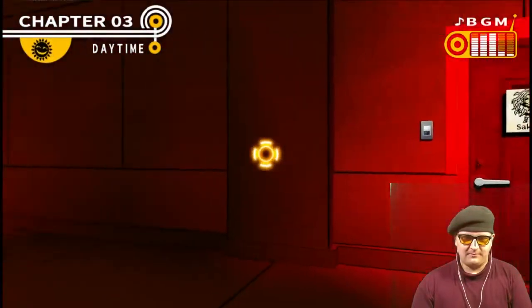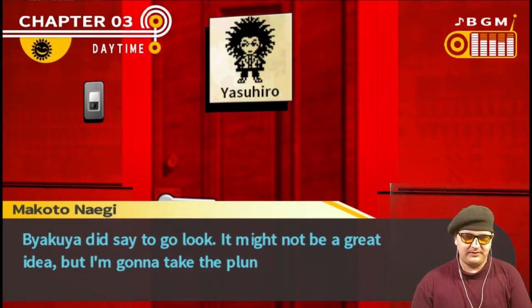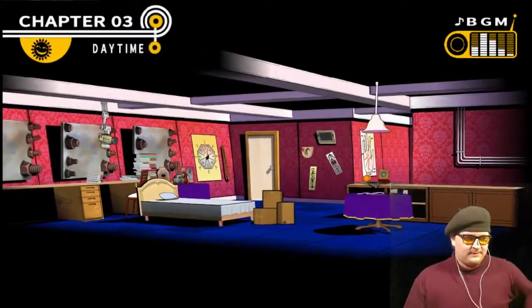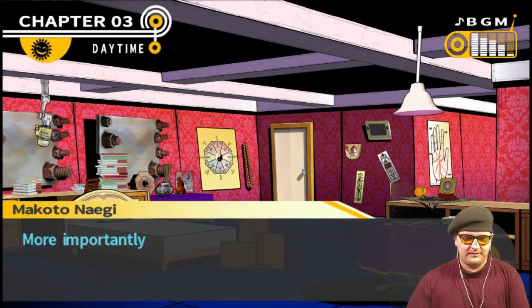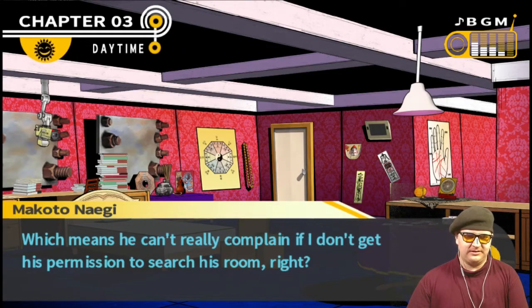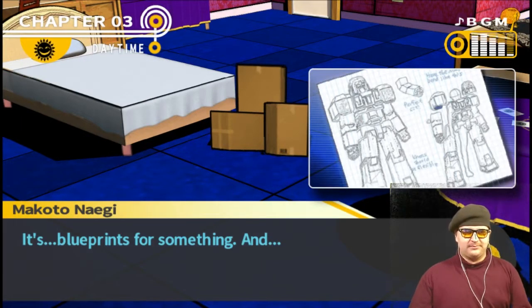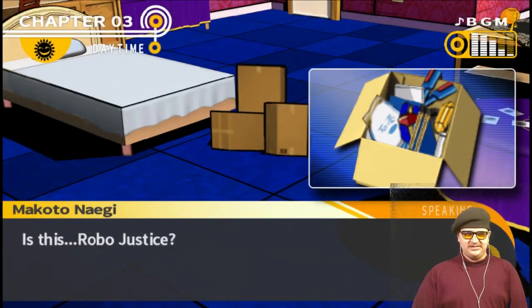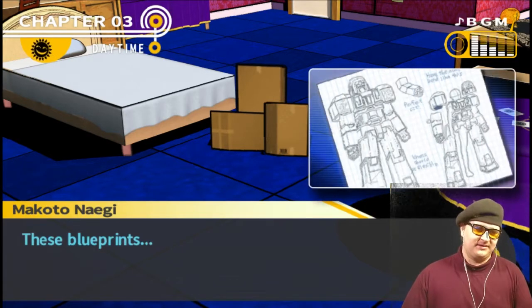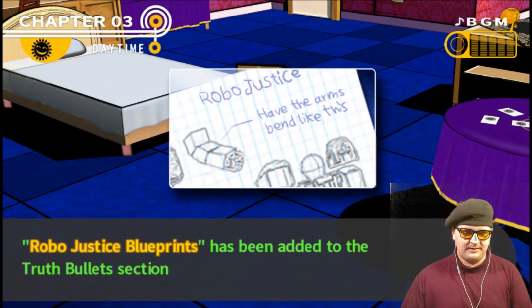It's at the end of the hallway, if I remember. The door is unlocked — I guess I can go inside. Byakuya did say to go look. It might not be a great idea, but I'm gonna take the plunge. This is Hero's room — there's all kinds of weird stuff in here. Where did he even get all this from? More importantly, he still hasn't turned up. There's something in the cardboard box — it's blueprints for something, made out of cardboard, plastic, and plaster. Is this Robo Justice? And it's in Hero's room. These blueprints — something about them bothers me.